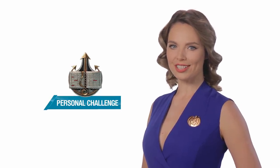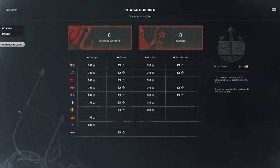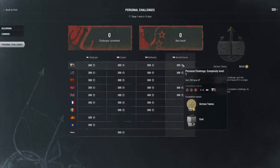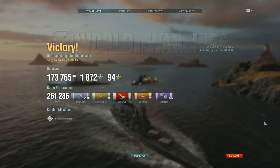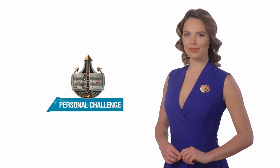Update 0.10.9 will also give you the ability to test yourself in personal challenges. It's a new temporary event that will reward you with German tokens and coal. To get these rewards, you need to earn base XP playing your ships Tier V and above. Each player will have a personal leaderboard. Once you fulfill the requirements, you'll move on to a more difficult task. You will have an unlimited number of attempts, and the leaderboard is reset once a week. You can complete personal challenges in co-op, random, and rank battles.